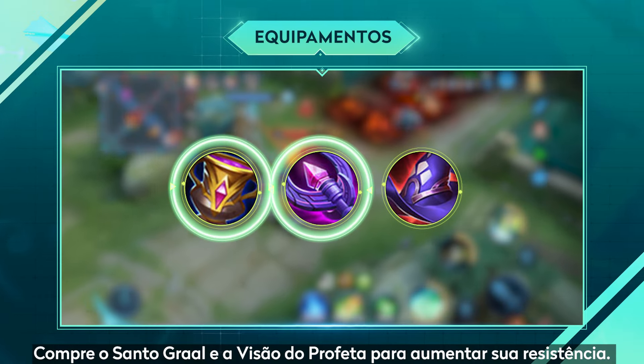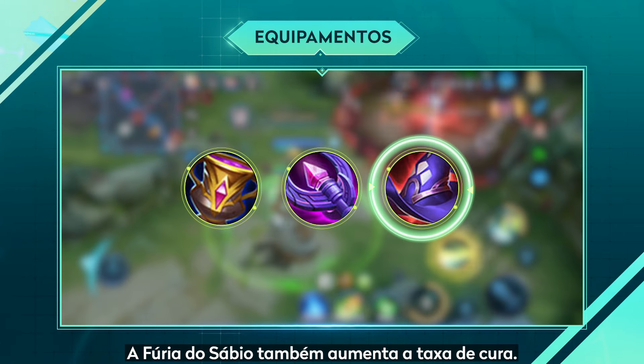Equipment: Choose Holy Grail and Augur's Word to increase endurance. Savant's Wrath also increases health restored.